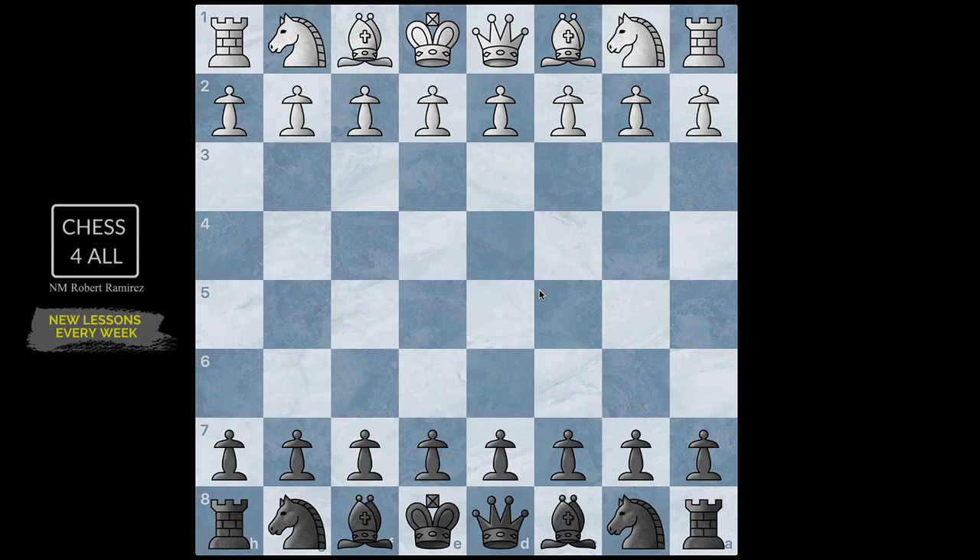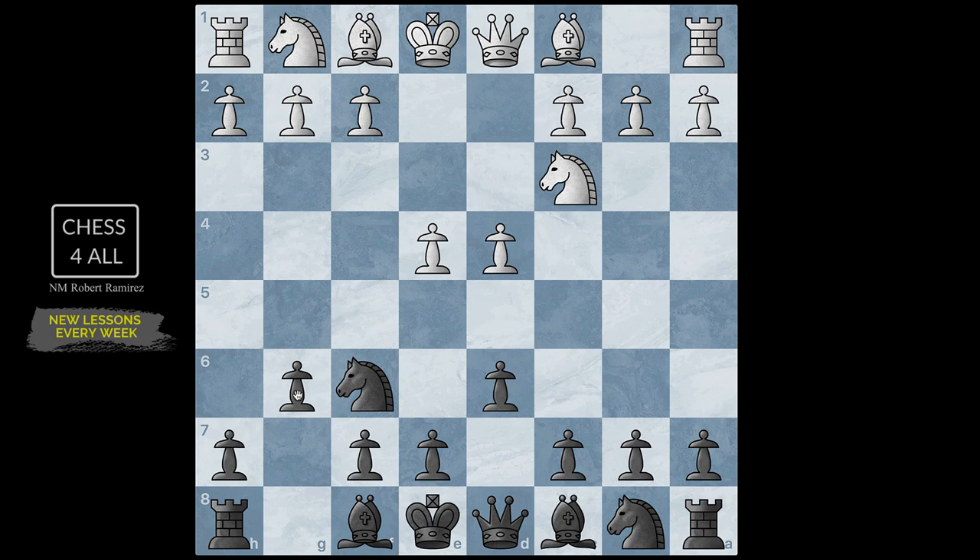In this game my opponent played pawn to e4 and I played d6. This is an opening I really like, and whenever I have to play an important game I really rely on the Pirc. After e4 d6, d4 knight f6, knight c3 g6, my opponent played bishop e2.